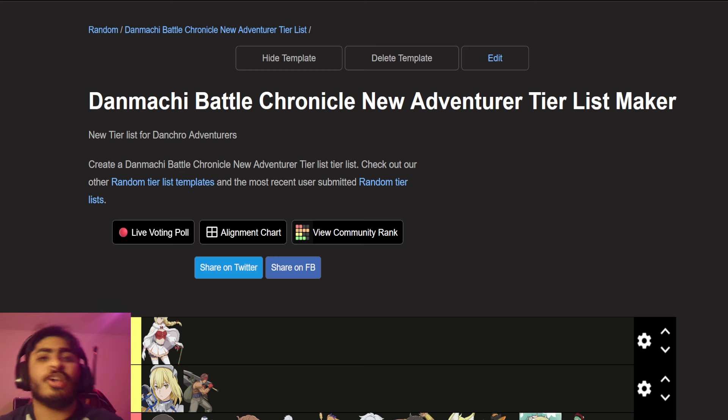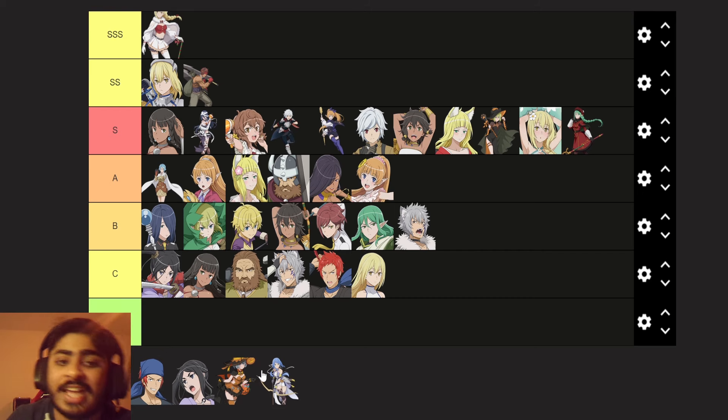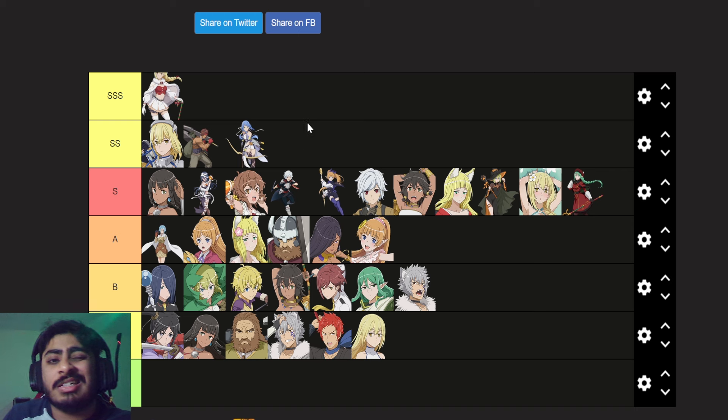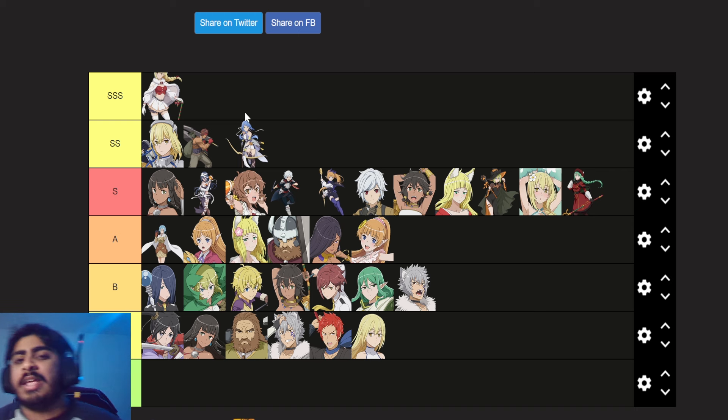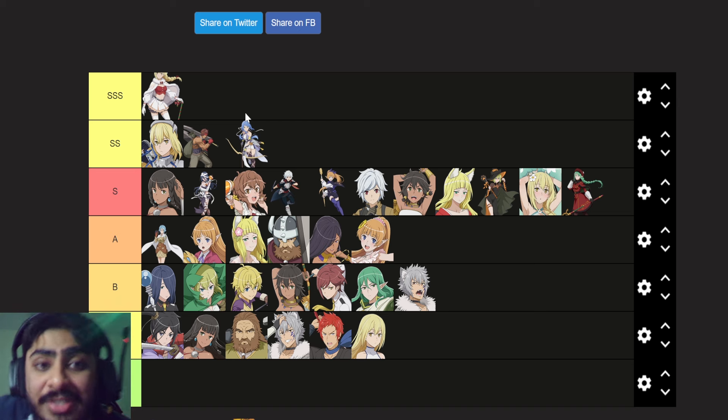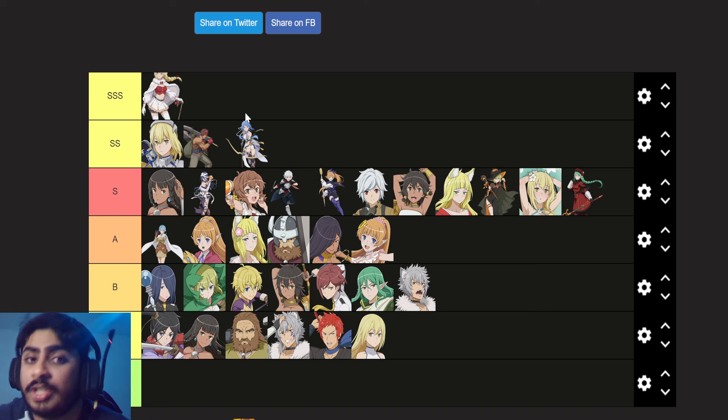Now let's start off with the adventurer side. We have Artemis right here. I'm going to put her in double S. The reason why I'm putting her in double S is pure strength. It's insane how good she is and honestly, I really wouldn't have blamed you guys if you decided to do the paid banner because she is honestly worth it. Such a good unit.